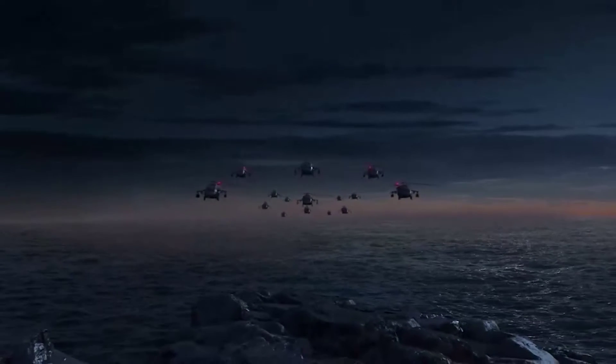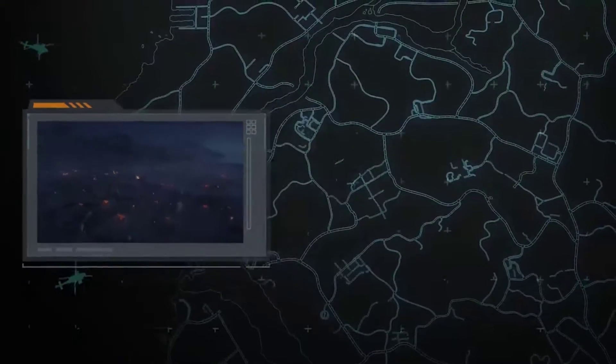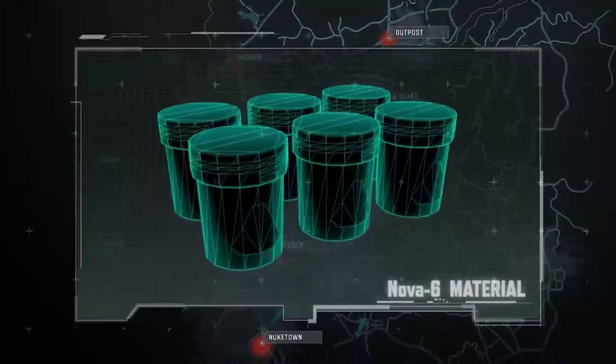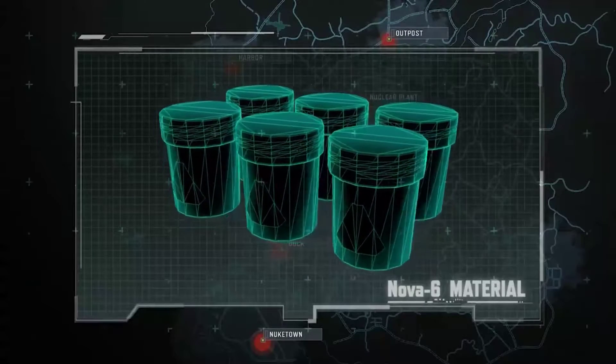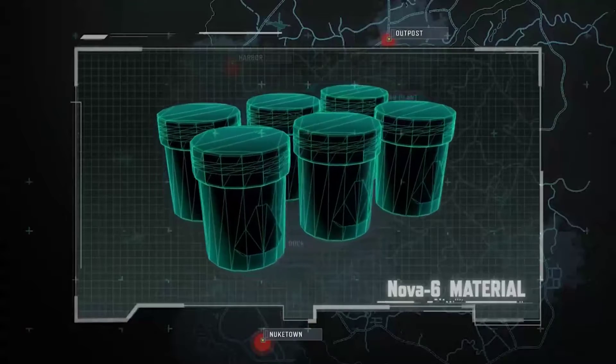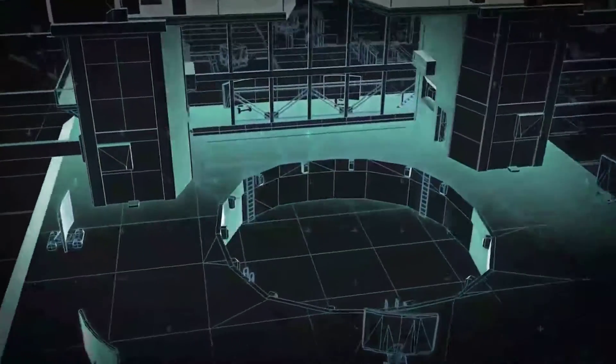Listen up. Isolated is under siege. The Five Knights have neutralized all defense facilities simultaneously. This was a highly coordinated attack. Intel suggests there's a massive amount of raw Nova 6 material stored there. Needless to say, if the Five Knights were to get a hold of it, things would get ugly fast.